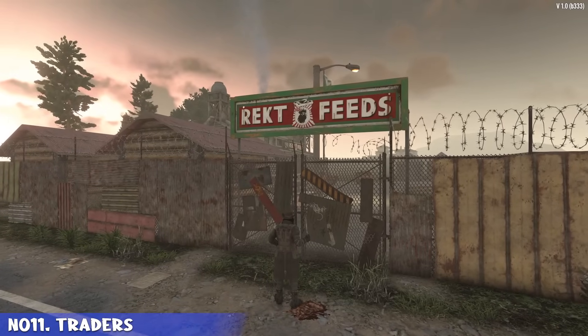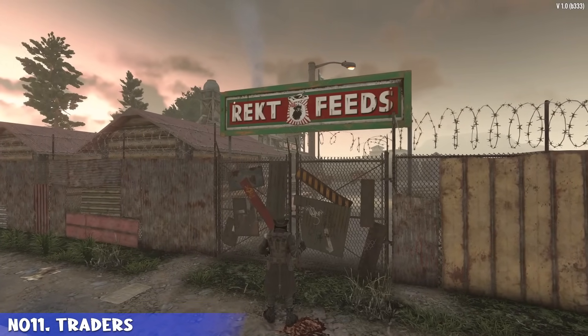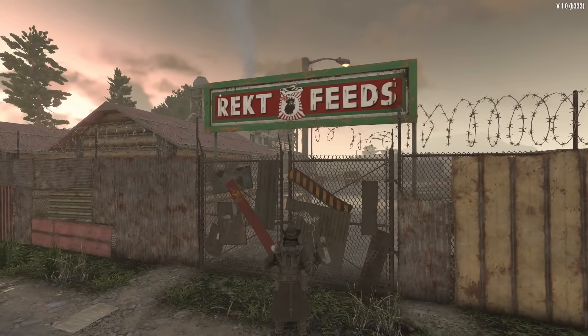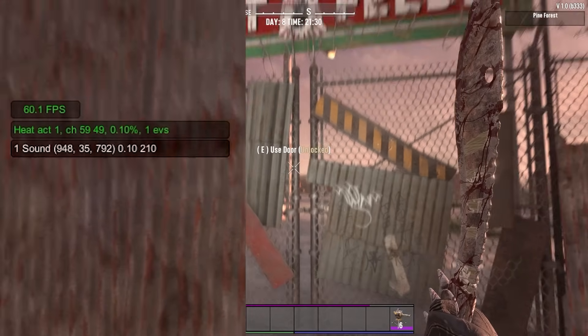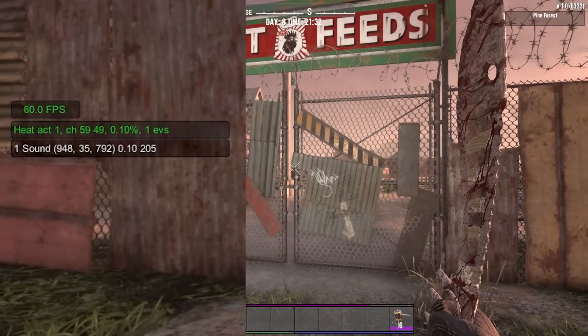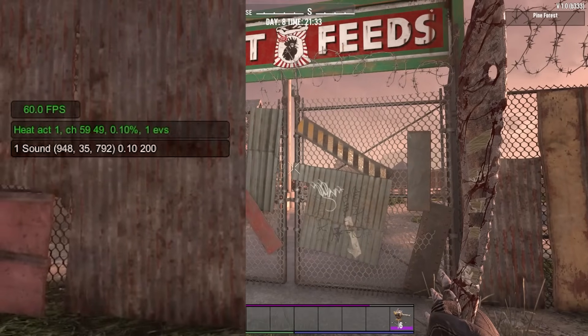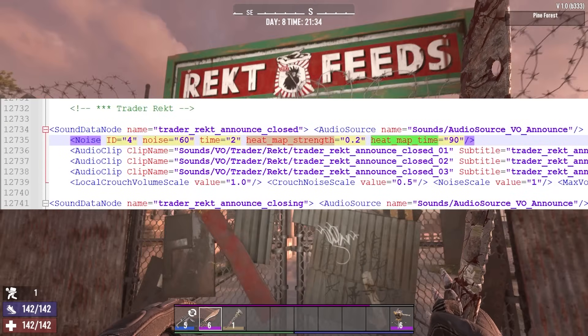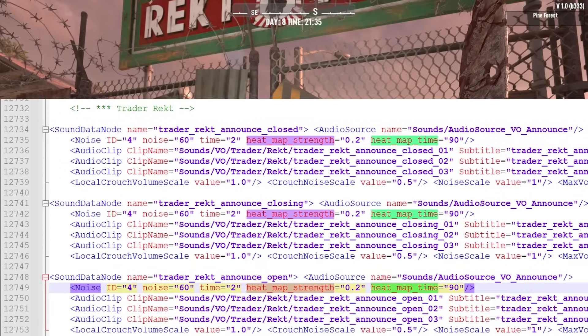Last category of active heat sources — number eleven. And the honor of last and kind of surprising inclusion is traders. Apparently, during the morning and evening announcements for opening, close warning, and closing, it generates heat. And again, this is yet another seemingly buggy one — it's in the XML code but doesn't work in-game.